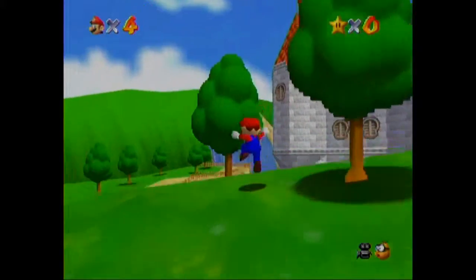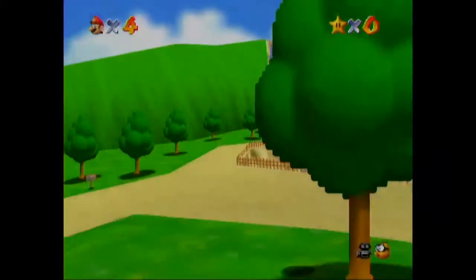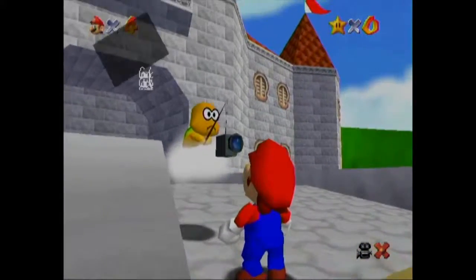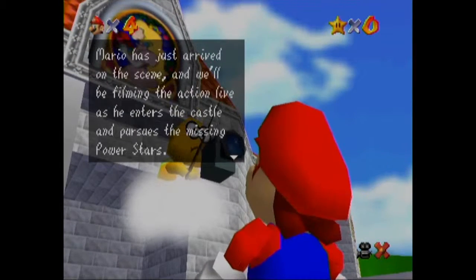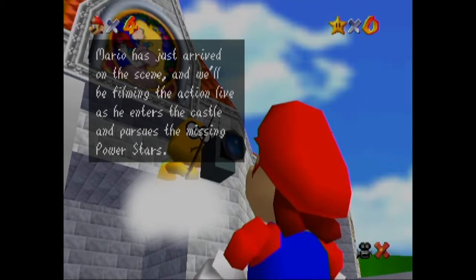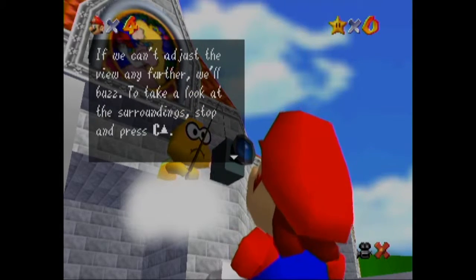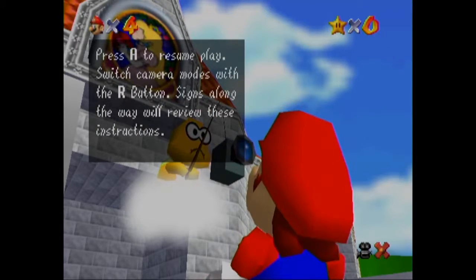Alright. So first things first, I think you can find a one-up in one of these trees, but I'm not going to bother looking for that so let's just move on. The Lakitu Bros are here, reporting live from just outside the princess's castle. Mario has just arrived and will be filming the action live as he enters the castle and pursues the missing power stars. You can change the camera angle by pressing the C buttons.